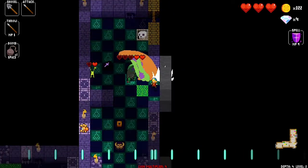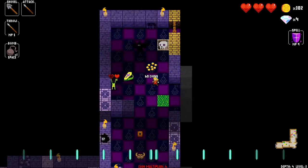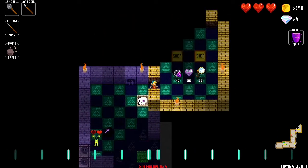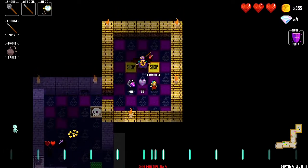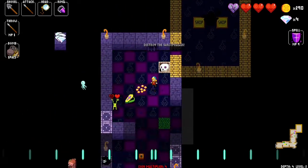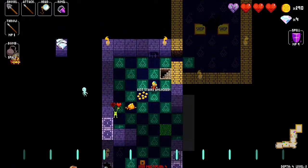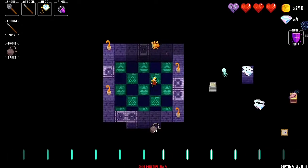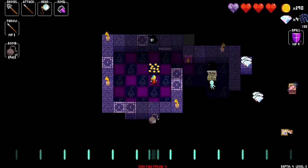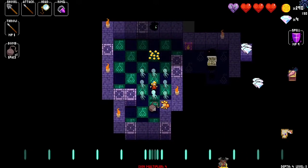If you just decapitate the skeleton — can go check the shop. Got some cool items. And we just kill the sarcophagus. There's a ham there. Going to go pick up these bombs though.